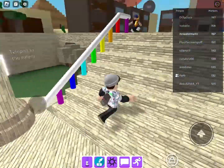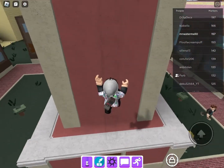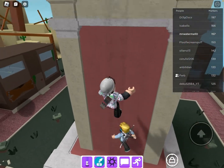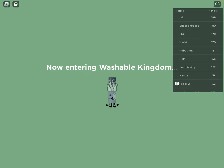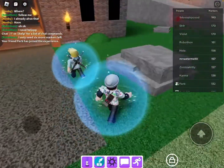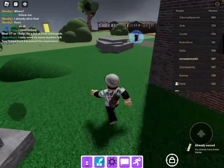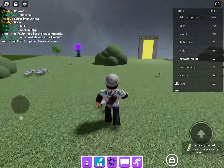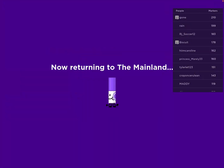Next we're going to be finding the archer marker. In order to do this you guys need to go to the Washable Kingdom. Okay, we're now entering the Washable Kingdom — this should be exciting. Turn on sprint. This is a really easy one right here.